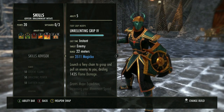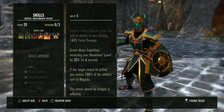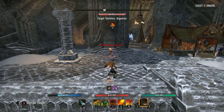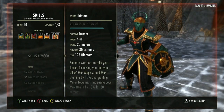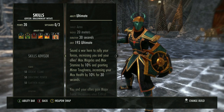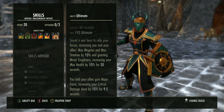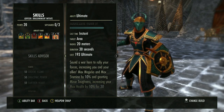We're using Unrelenting Grip — basically a chain pull. If the target can't be moved, you restore magicka and it does a little damage and can apply Burning. You mainly use it to pull ads toward you and then Talons them. For our last skill, I was swapping between Warhorn and Magma Shell — I used Warhorn for the first few bosses on regular vet, then Magma Shell for the hard mode first clear.